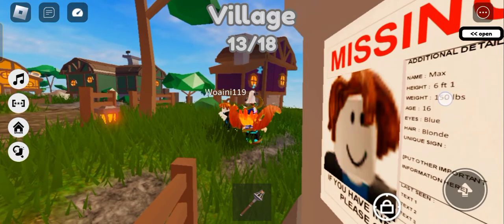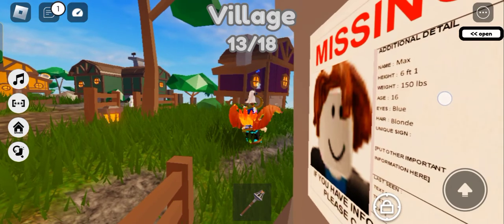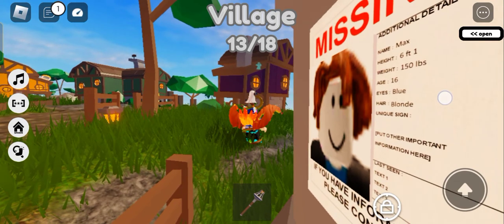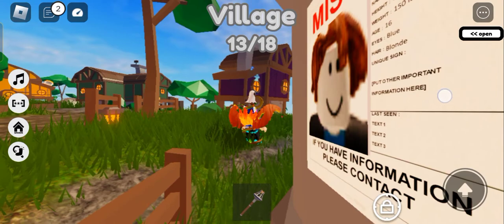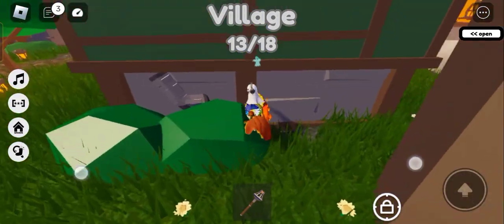What's that? 'If you have information please...' — yeah, that poster. Wait — name: Max. Height: six foot one. Weight: 150 pounds. Age: 16. Eyes: blue. Hair: blonde. Unique sign — put other important information here. Last seen...